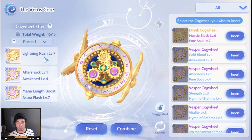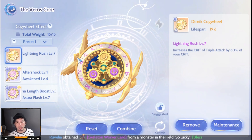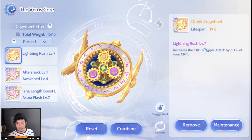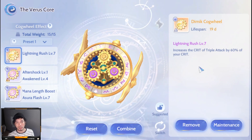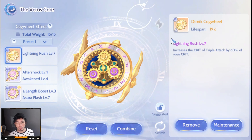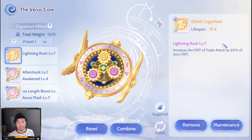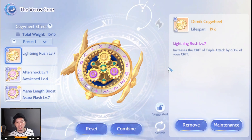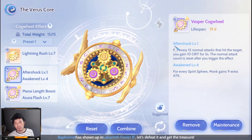The most important core is Lightning Rush. For example, if you have 100 percent crit rate, Lightning Rush increases the crit rate of your Triple Attack by 60 percent of your current crit, giving a total of 60 percent chance to crit on Trifecta. This is one of the best passive skills for Champions.